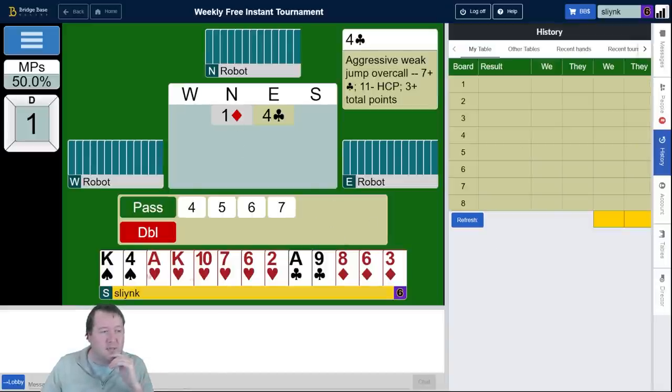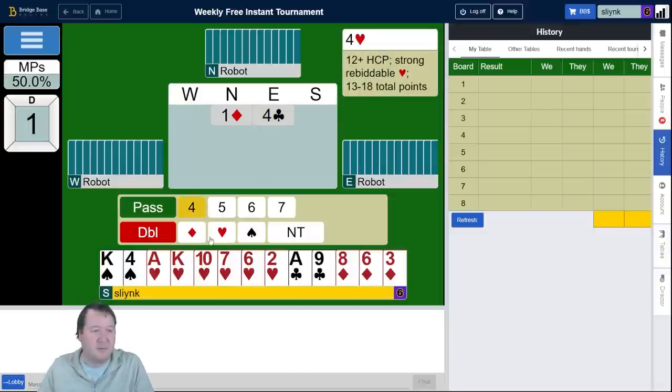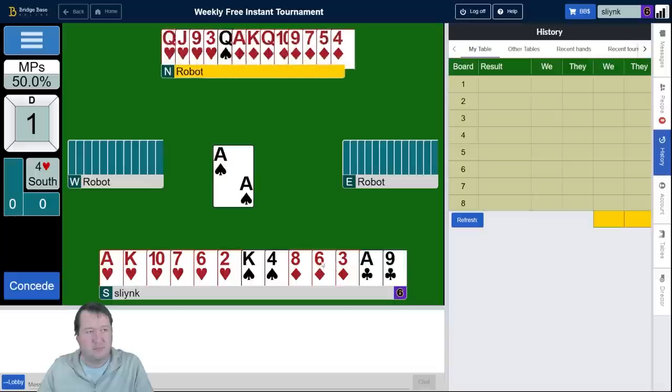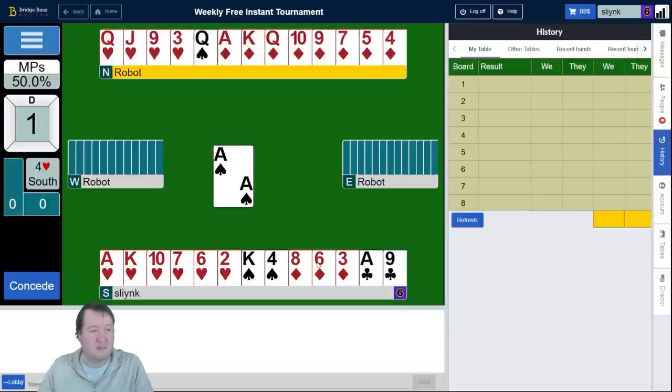Interesting bidding decision on board number one. We've got 14 high card points, and one diamond opening for my partner, four clubs. We're a bit short of room, so it just looks like we want to bid four hearts and hope that's a playable spot. It's more than a playable spot — we've got six on.